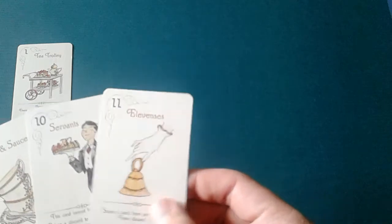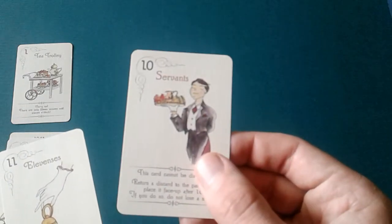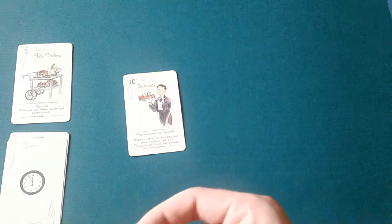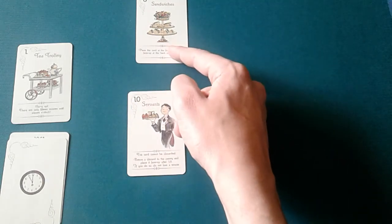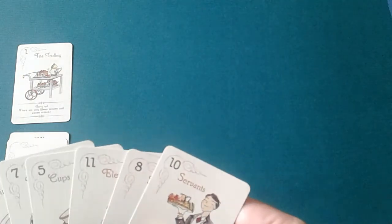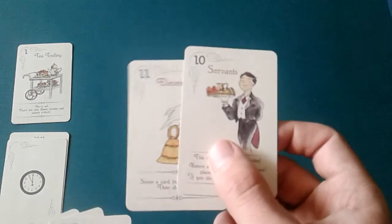Cards 10 and 11 are great for bringing cards down from the discards. Card 11 lets you score a card from the discards right away; card 10 brings a card down right behind it without costing a minute. For example, if there's a number eight in the discards and you can't discard a blocking card, you can flip it, bring down the eight, discard the eight, and lose no minutes — saving a minute. If cards seven, eight, and nine are in the discards with the servant and elevencies on the field, you won't waste any more minutes.